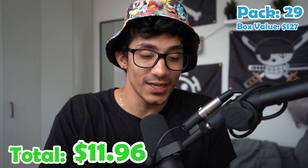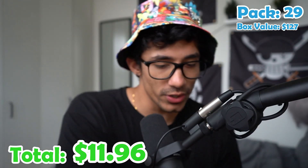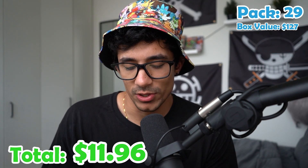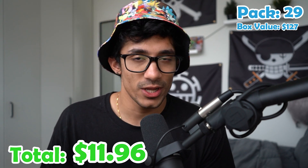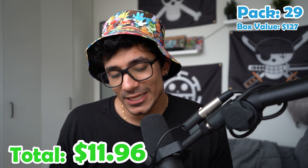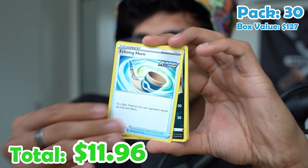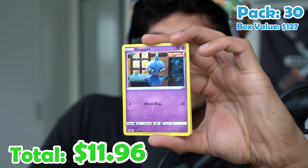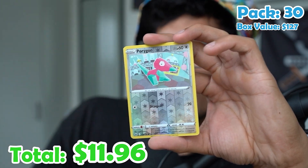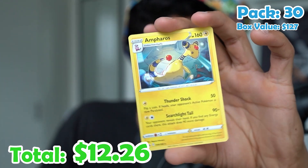I just want a bird card. Pack thirty. Can we get a bird? We have seven more including this one, and if I don't get a bird I am going to be so upset. Energy, Horn, Whirlipede, Thwackey, Shuppet, Skwovet, Diglett, Swirlix, a Lapras, a Porygon reverse, and an Ampharos — non-holo.